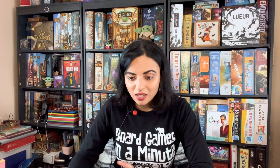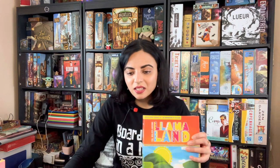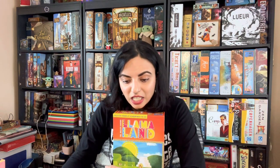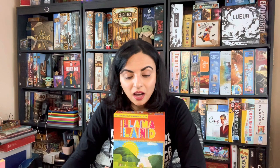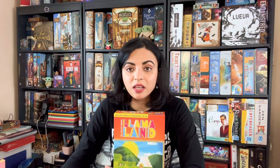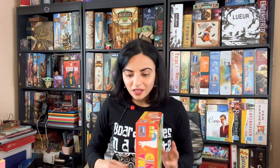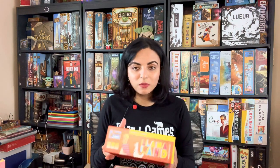The second game I want to talk about is Llama Land. It's designed by Phil Walker-Harding, the artist is Clemens Fronds, and the publisher is Lookout Games. It came out in 2021. It's a tile placement game and I really liked it — I played a three-player game.